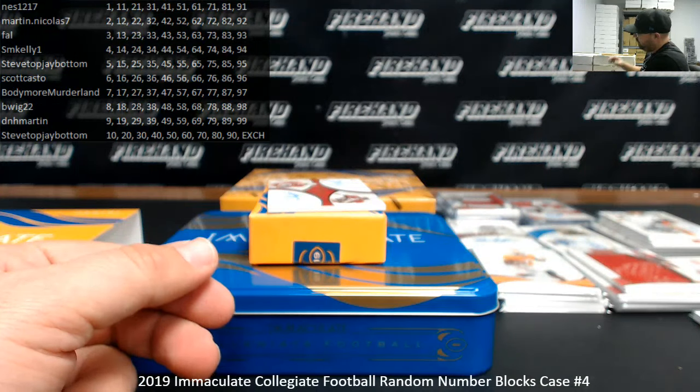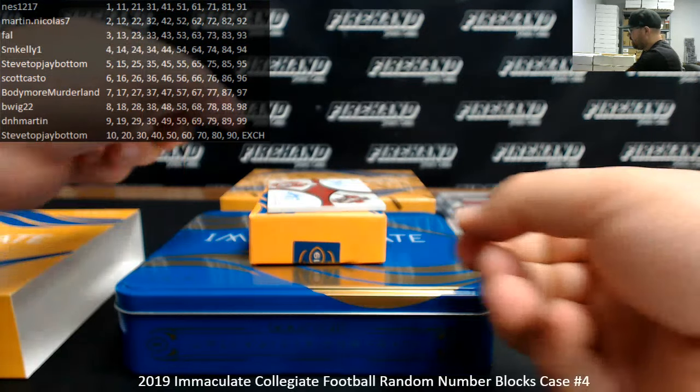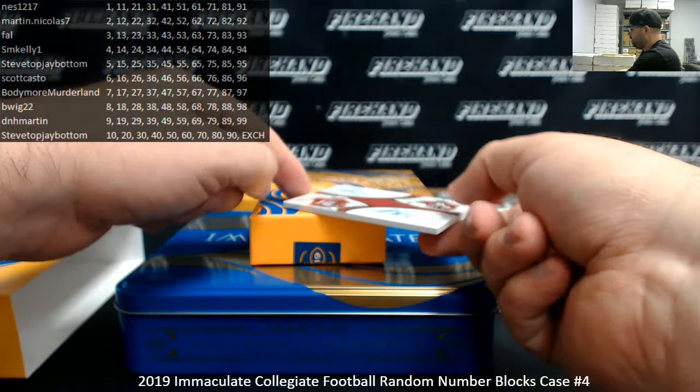I've got a dual autograph, numbered to 25 — a couple of Stanford guys: Bryce Love and JJ Arcega-Whiteside, serial numbered 6 of 25. Block number 6 going to Scott Casto. Alright, we've got one box to go.